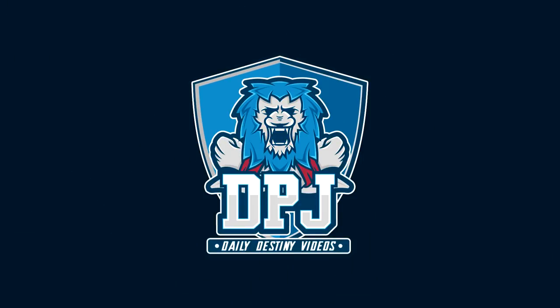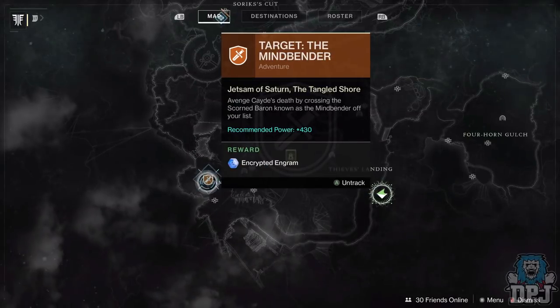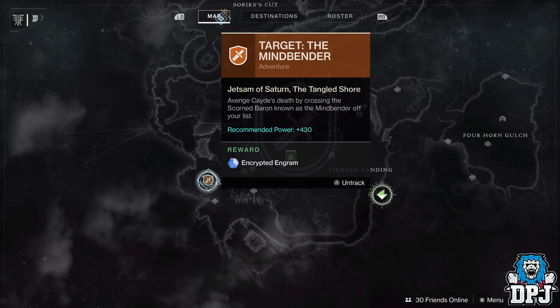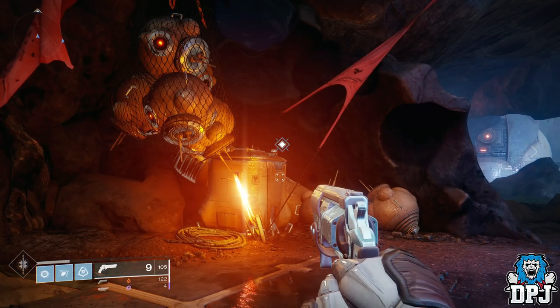What is going on guys, welcome back to the channel. I appreciate you being here today. I bring you another Destiny 2 video, and today we have a secret chest found within a Tangled Shore adventure which rewards you something pretty epic — that being an exclusive emblem. And to be honest guys, it isn't really hard to do either.